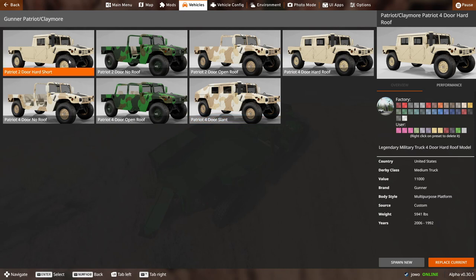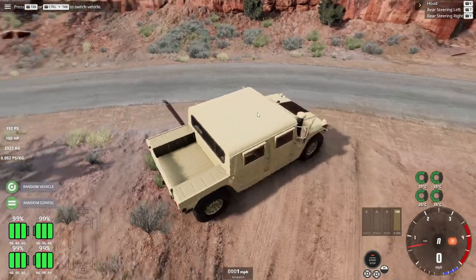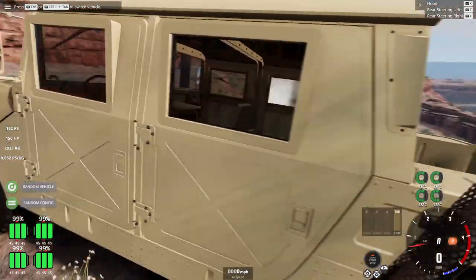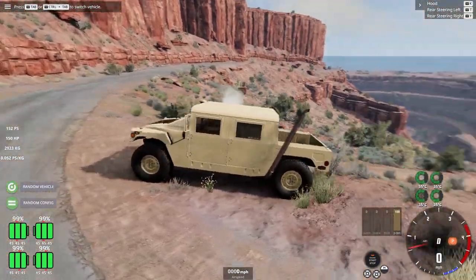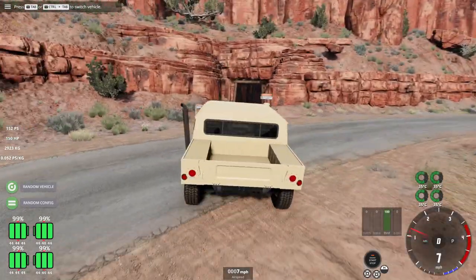As you can see, there are a few different versions — this was the demo config, and then it has ones with roofs, open top with doors. But we're going to move on and check out this four-door hard roof. This is kind of what I think of when I think Hummer. I like the big exhaust. Oh, and the snorkel as well.